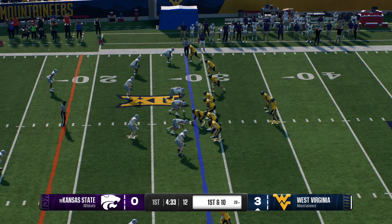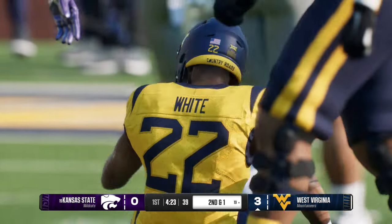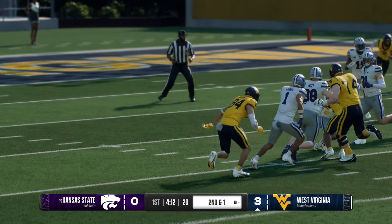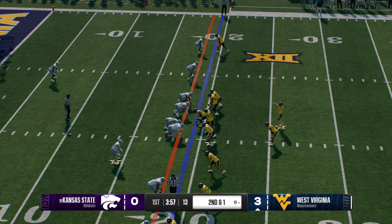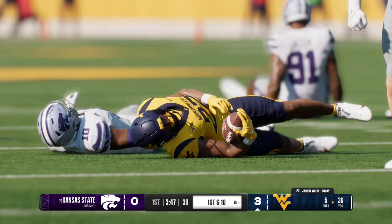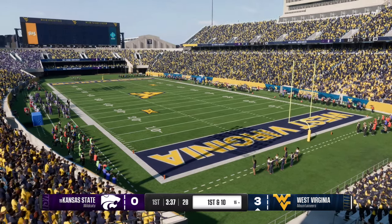Out of the gun, the inside handoff to the running back. After the nine-yard pickup on first down, here's second and one. He takes the handoff — it's tight — and the Mountaineers get it for the first down. We finally see some life in this offense running the football. Nice gain to pick up the first down. They've got to get more of that going moving forward because they have not run it well.